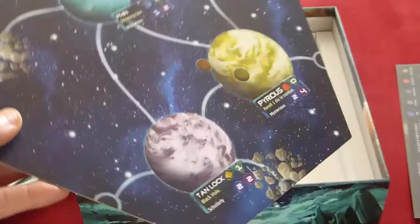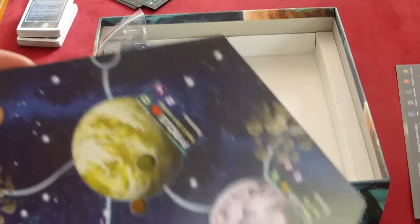You'll notice that the hex tiles are exactly the same on each side, which is nice because I hate it when it's plain white on the other side. But they missed a trick here — the two sides are identical in every way. Yes, OK, they've printed on both sides and it doesn't look cheap, but they could have changed the planets and had different arrangements of routes on the reverse. I don't know why they didn't do that.